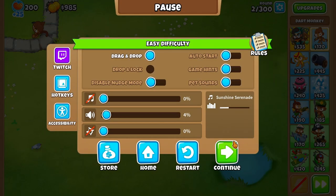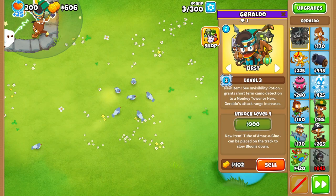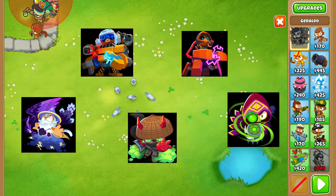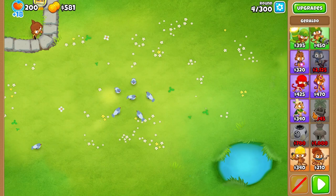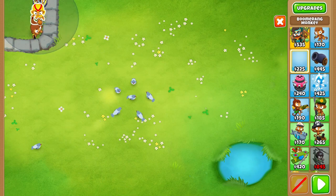To start, this map technically lets you get every single paragon available at the time of this recording with the amount of land you have. All the foot paragons — wizard, engineer, ninja, dart, and boomerang — can fit on the top. When placed carefully, you can fit nine of those towers inside with a small-to-medium footprint. Boats can obviously go in the water, and there's enough space for an ace paragon as well.